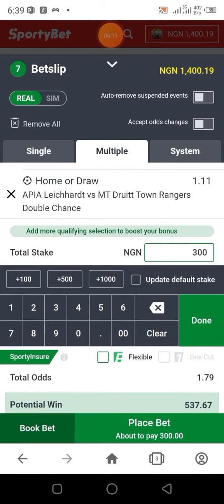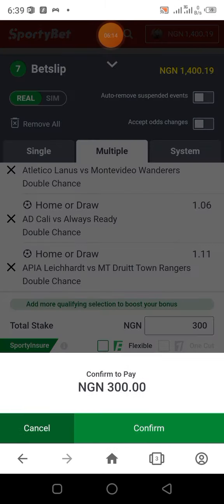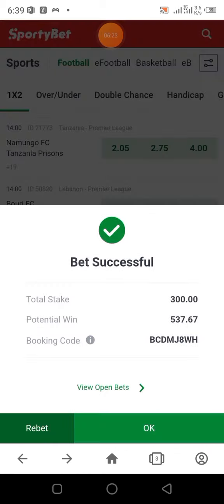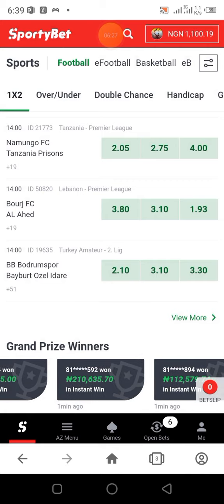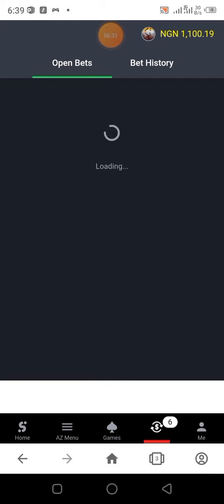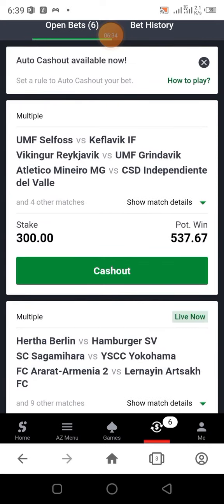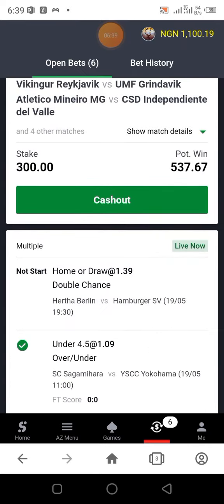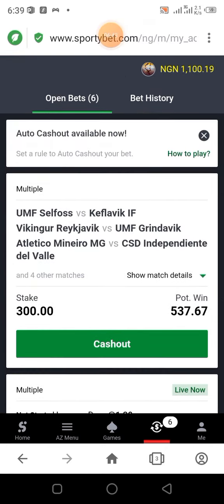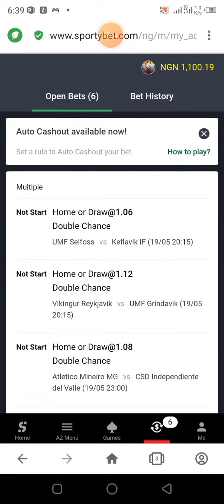Home or draw 1.06 — home or draw. I'm placing on the home team; they are always below 1.40. You can see the results. We are waiting for this game tonight. It's a home game — definitely the double chance is 1.04 and the home team odd is around 1.26. Definitely this home team is going to beat this away team.